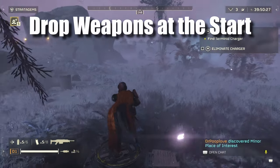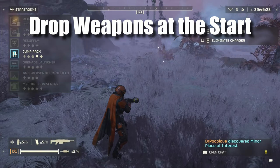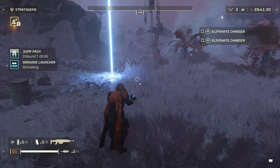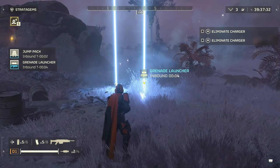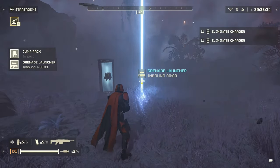My first tip is to drop your weapon stratagems at the beginning of every mission. This is so that you have it on hand as soon as you enter your first combat situation. Dropping this early also allows your cooldown timer to start earlier, which means if you ever need to drop it again you'll be able to have it ready.